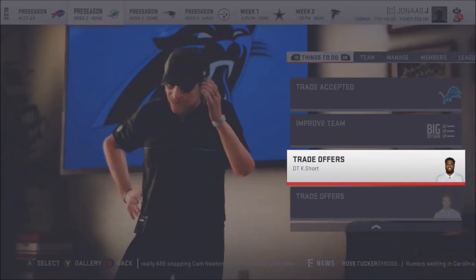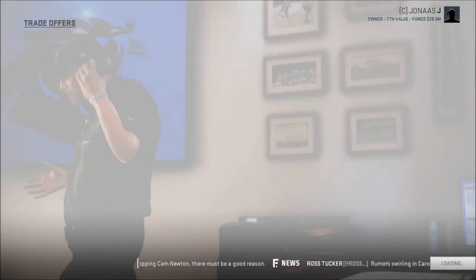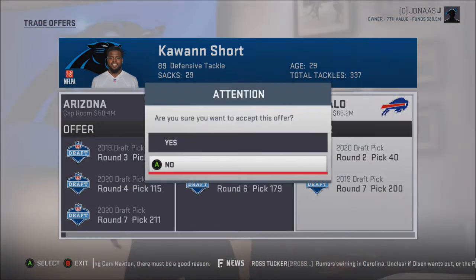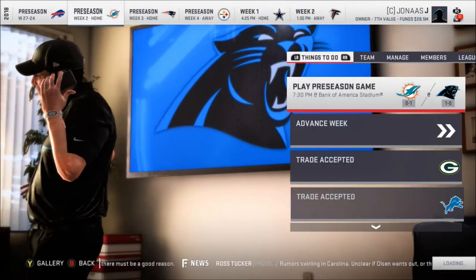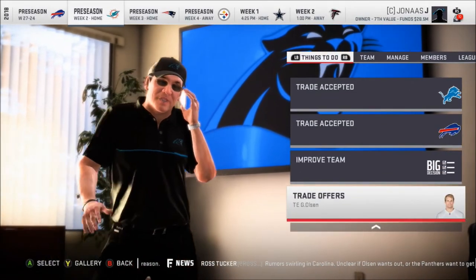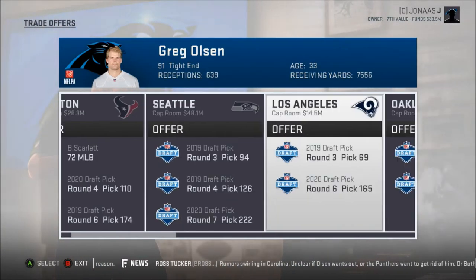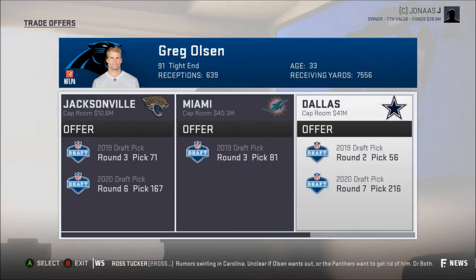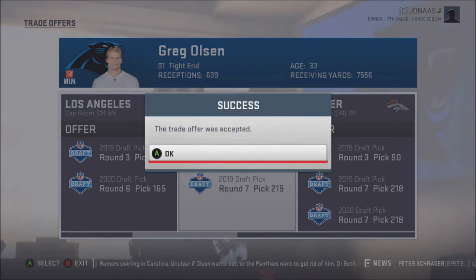So let's go down to Kawan Short. Let's see what they want to give me for him. There's a second round next year. We'll take that. Welcome to Buffalo, Kawan Short. And finally, Greg Olson — his old ass — we'll review the offer. A third, a third, a second. A two and a seven. I'm going to actually trade him to Oakland. So we'll trade him to Oakland.